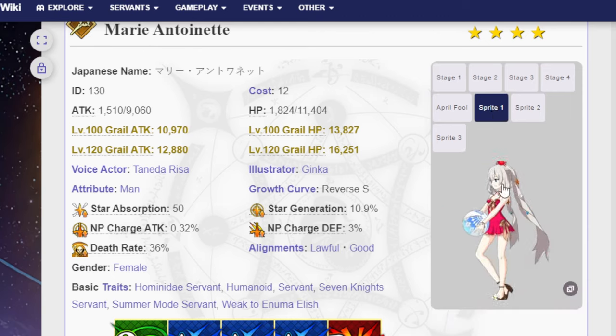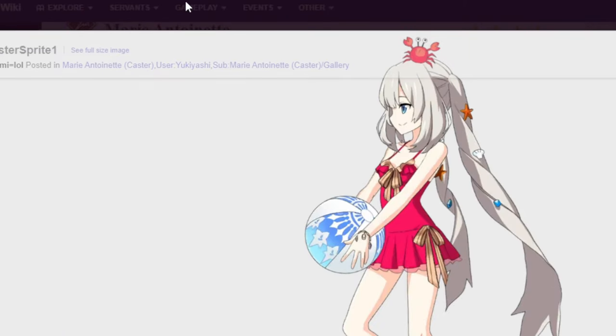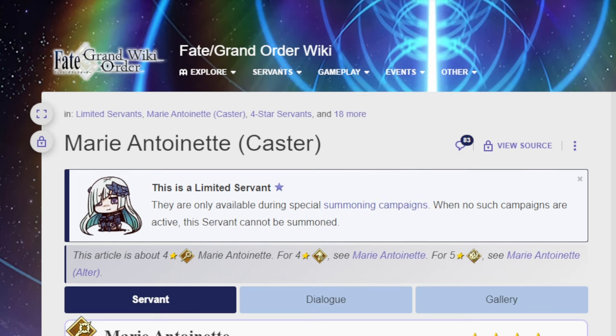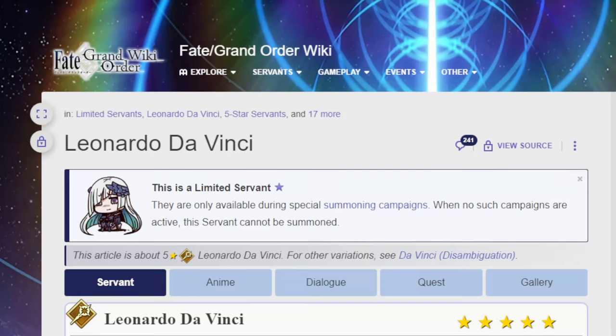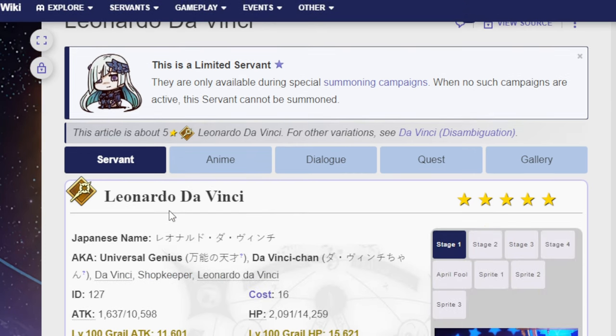I think the crab is in her sprite — top tier crab, is what I'll say. Someone summon for the crab. That's Marie Caster. And now, finally, Leonardo da Vinci — and also that Marie is limited. Da Vinci. The original Da Vinci that was, I believe, an anniversary unit, if I remember correctly. She was — first year, right? Yes. Leonardo da Vinci caster: one quick, three arts, one buster.